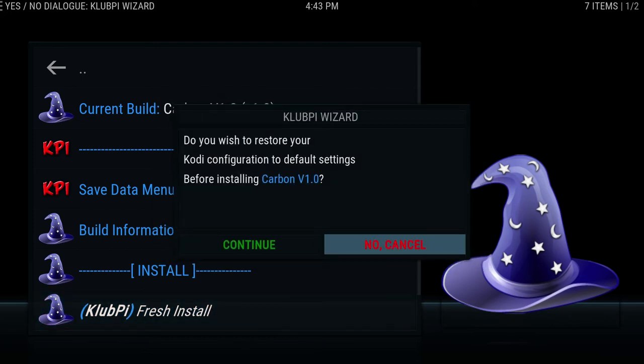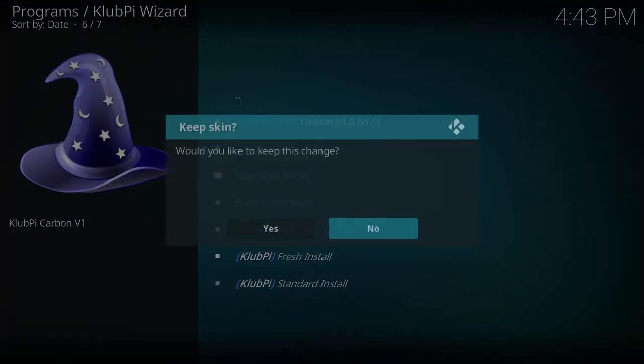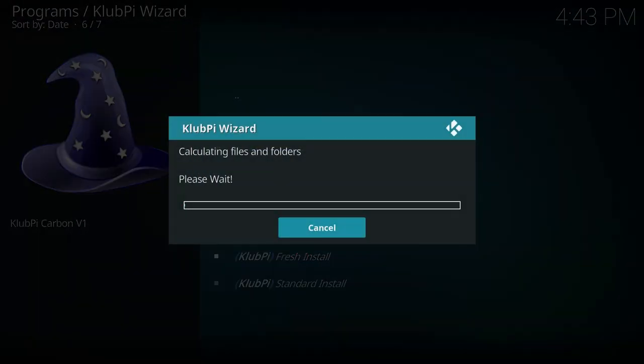It's going to say you wish to wipe your settings — basically it's going to wipe Kodi, clear everything off it, and put our build on there. So we're going to go over to Continue and hit enter. Just let it do its thing — don't touch anything. It's going to clear out everything and install the latest build of Carbon. And then we'll be good.